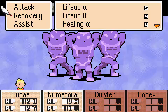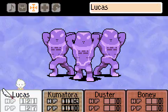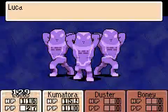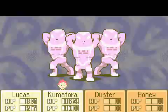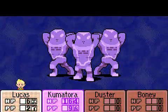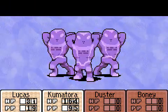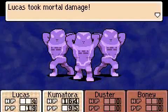Their weakness is going to be Thunder. Can I reinforce the PSI shield? I don't know, but their weakness is Thunder. Oh crap — Lucas did take mortal damage, but I'm not overly worried about him, mostly because he has Mementos.